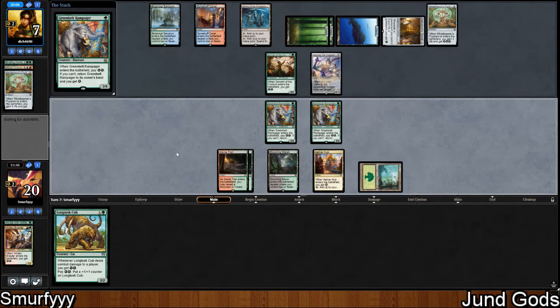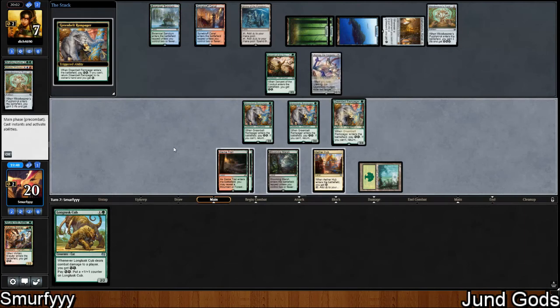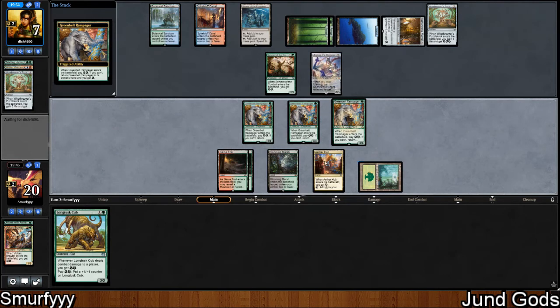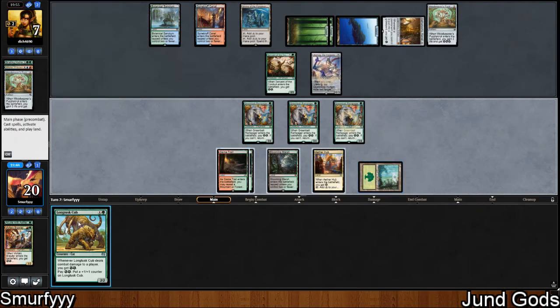We drew a Long-Tusk Cub. We can just play them both out. The problem is they're going to crack this, go up to six energy again — this will give three, trigger this, put them up to six. They can crack it, get more value, drawing a card every time. I really don't want to have to play this out. That was a misplay — should have played Long-Tusk Cub first, used the energy, and then we could have paid 3 to play the Rampager.